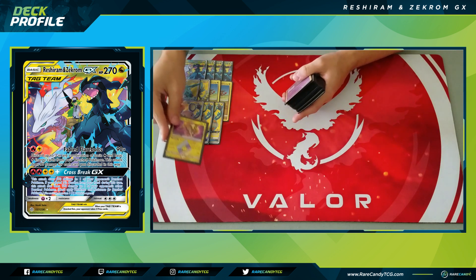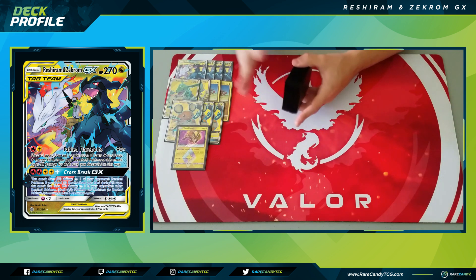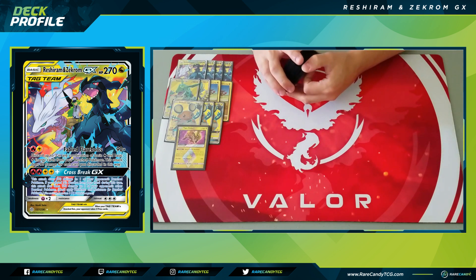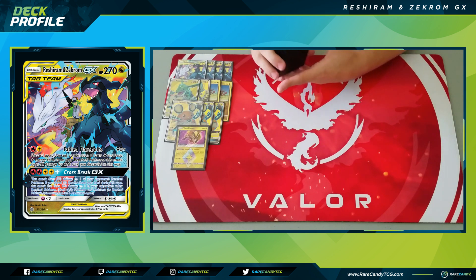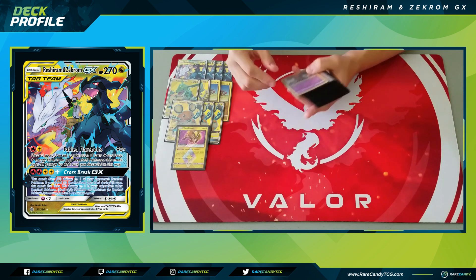We have one copy of Tapu Koko Prism Star, for a similar reason as Rayquaza GX — to help get energy back into play. It goes to the Lost Zone and attaches lightning energy from our discard to two of our benched Pokemon, so this is essentially a plus-180 for your Reshiram and Zekroms. Very, very good.